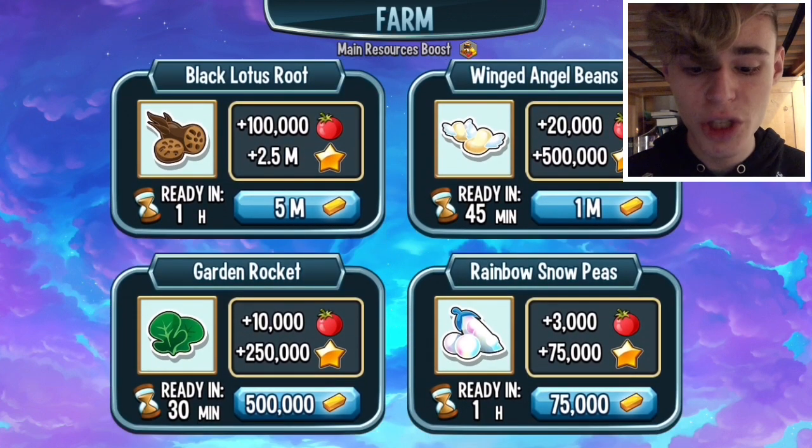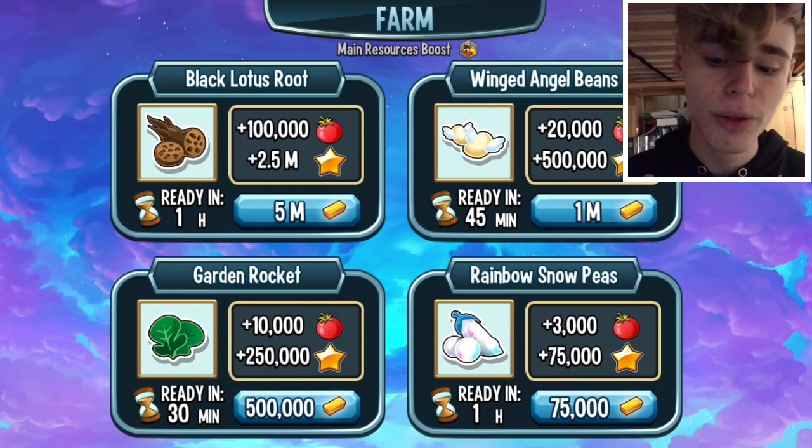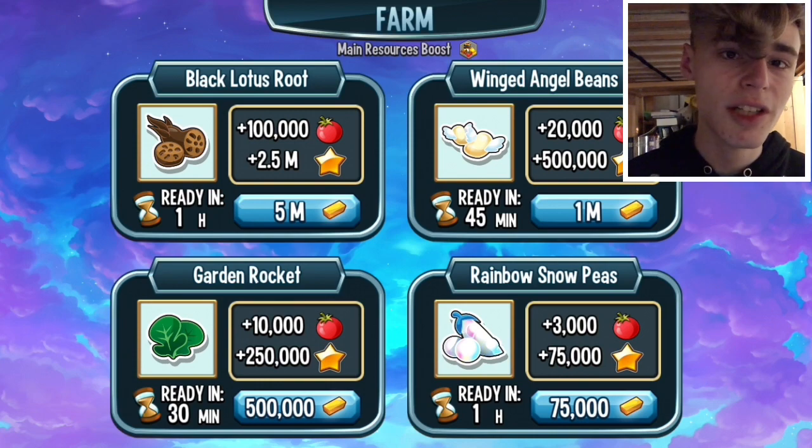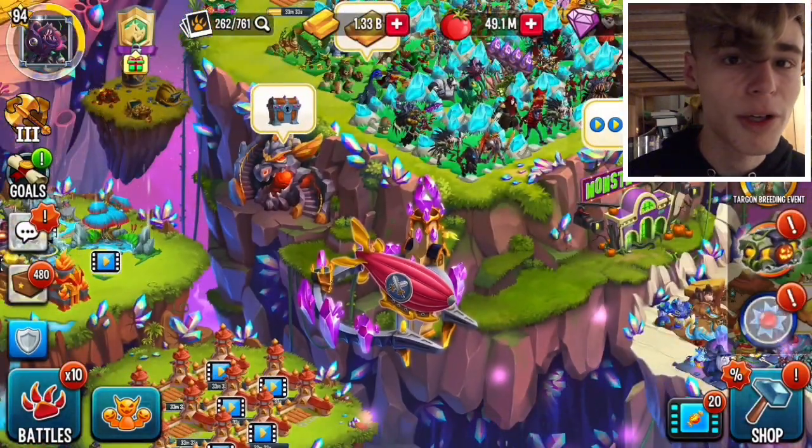Then I just went to jungle rockets, and right now I actually do winged angel beans. I don't know if I'll ever be doing black lotus root — it costs so much and it's not really worth it. I have plenty of food right now; I have 49 million. That's way more than I'll ever need.